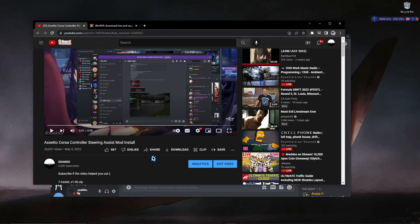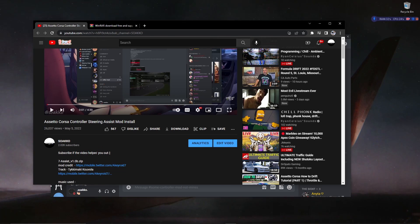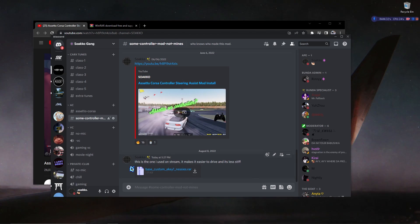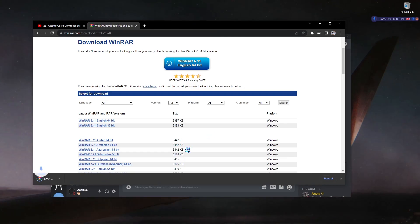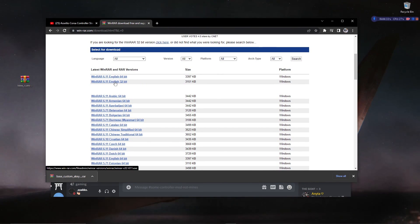A homie was kind enough to send me another controller script - he said it was better than the previous one, as in it's easier to steer and stuff. More or less, to cut to the point on the install, you just want to download this and put it on your desktop. Also, if your file doesn't look like the right format, you basically need WinRAR.